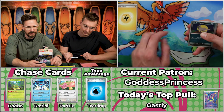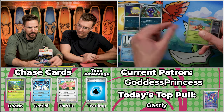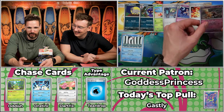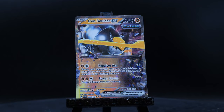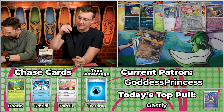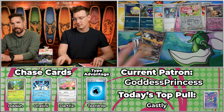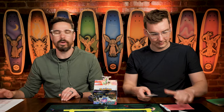We've got Poochyena, Wigglett will score, Arbok will not, Seadot, Scyther — I've never had this pack before — Ancient Booster Energy Capsule, Girafferig, Skiddy, and then the Iron Boulder. Number 99 — the gold version was $8, so not holding out a ton of hope. Just 51 cents. But still worth mentioning that Goddess Princess was able to pull a full art card — continues to not disappoint in the field of play.